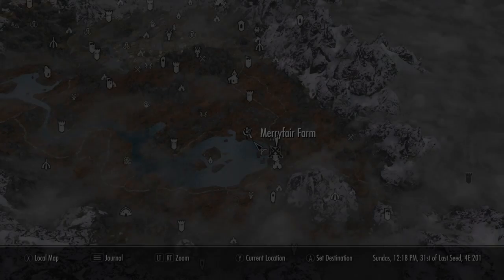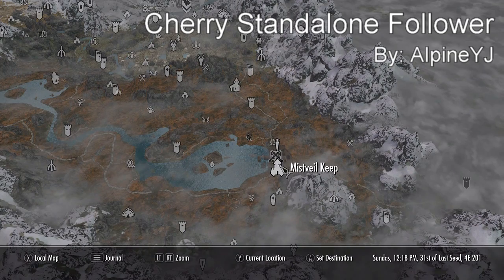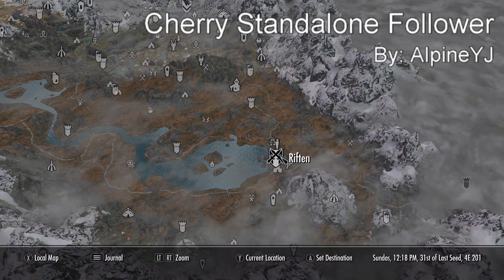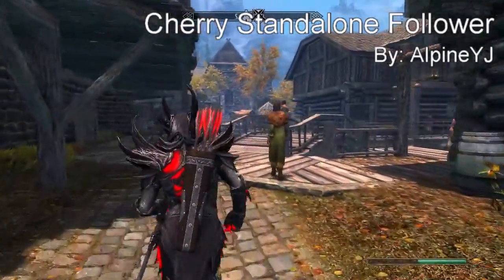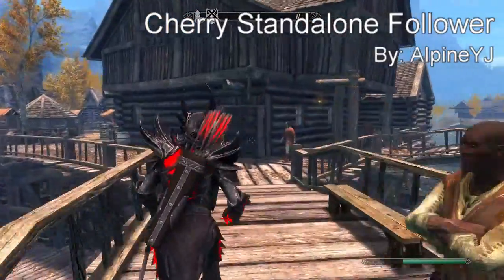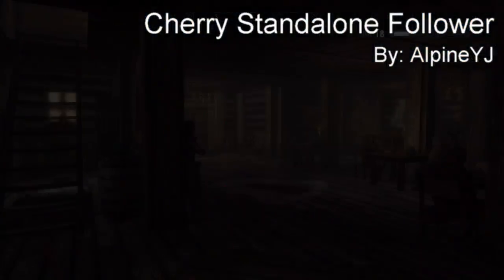Coming in at our number three spot we have the Cherry standalone follower. This follower is a girl that you'll find in the Bee and Barb in Riften. As you can see we're in Riften and we're heading to the Bee and Barb — it's right across the bridge, first door, and it's really easy to find. She should be on the top floor and you can find her and talk to her.